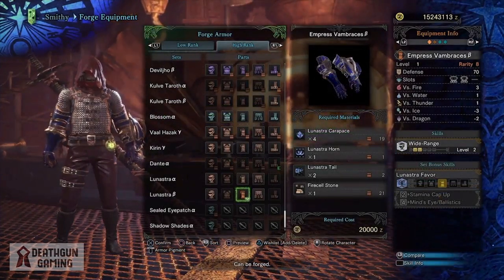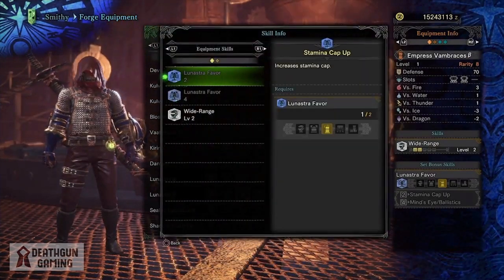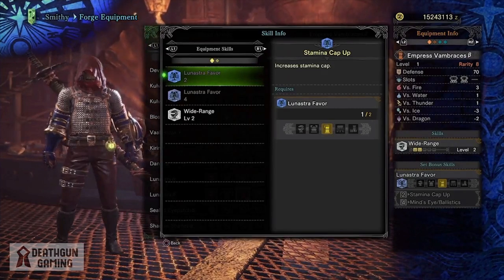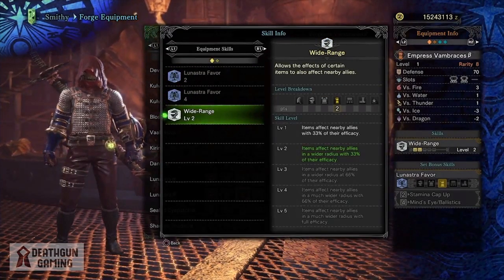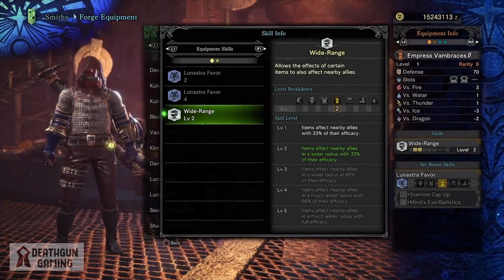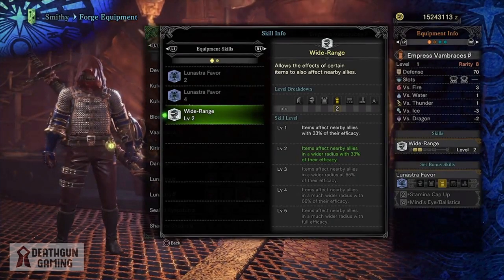Last but not least, we have a piece that is often overlooked: the Empress Vambraces Beta. These give us a level three slot, a level two slot, Wide Range level two, and one point into Stamina Cap Up — a really nice utility skill. Wide Range allows the effects of certain items to affect nearby allies and can go up to level five. This is a great skill for utility and keeping your teammates alive.